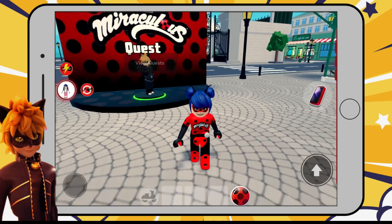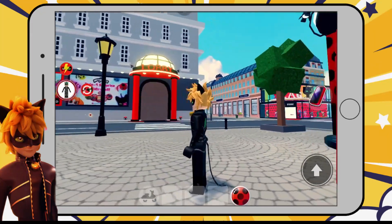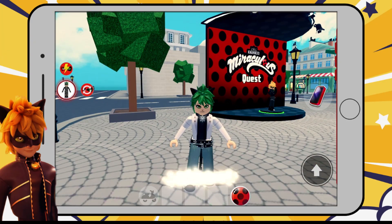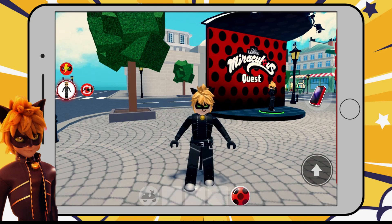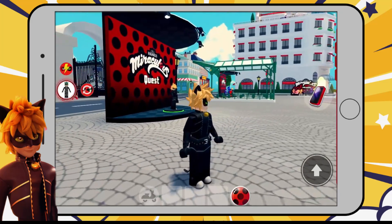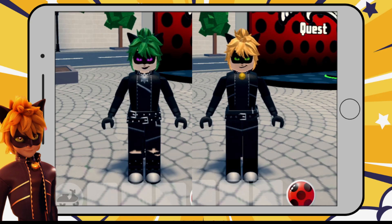Now let's check out Good Claw Noir. From the reverse Adrienne, we can do a quick transformation into Claw Noir. Then from Claw Noir, we can do another quick transformation into Good Claw Noir. That's it for this video — let me know which design you like better: Claw Noir or Good Claw Noir.